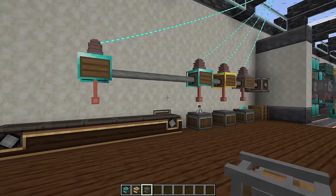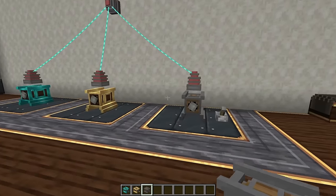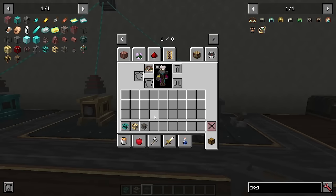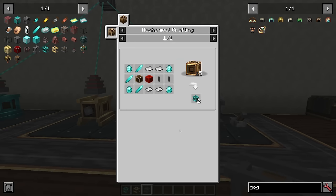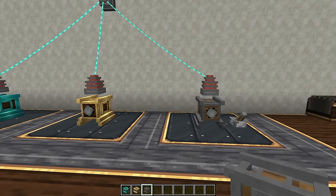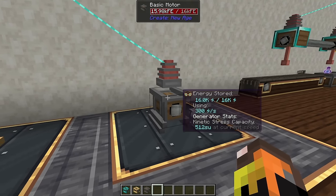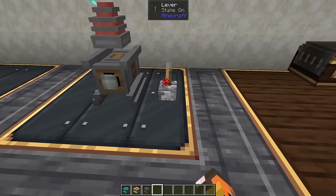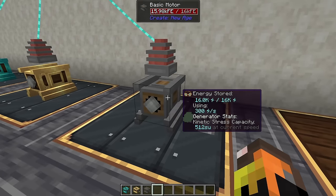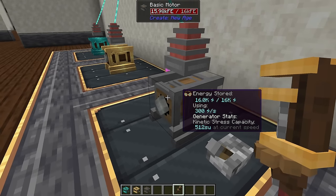While energizing matters for progression, the real use for electricity is motors. You can craft basic motors (cheap), strong motors (a bit more expensive), and reinforced motors (expensive but worth it). Put electricity into them and they generate stress just like a creative motor. You can toggle them with a lever or right-click, and use a wrench to change the RPM.